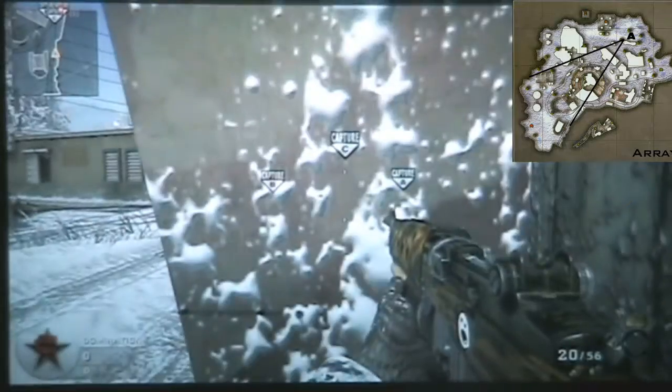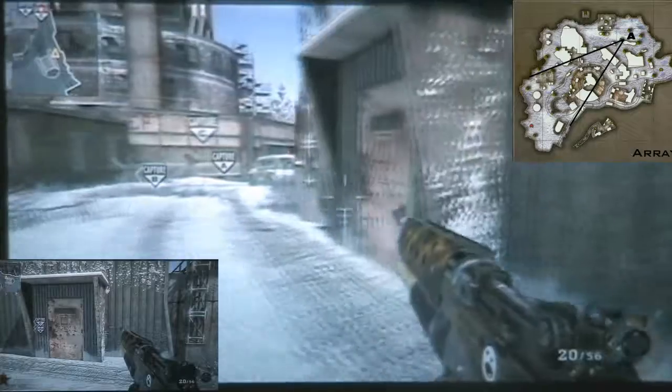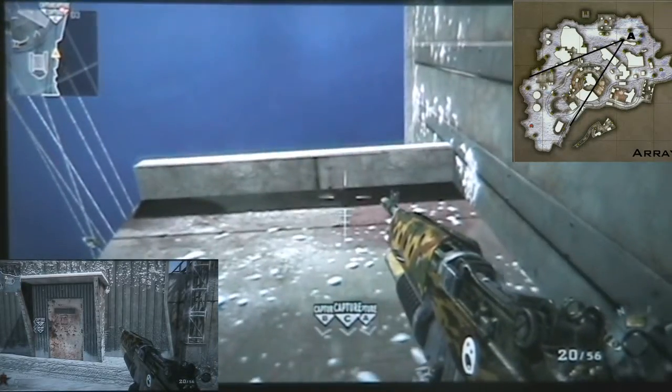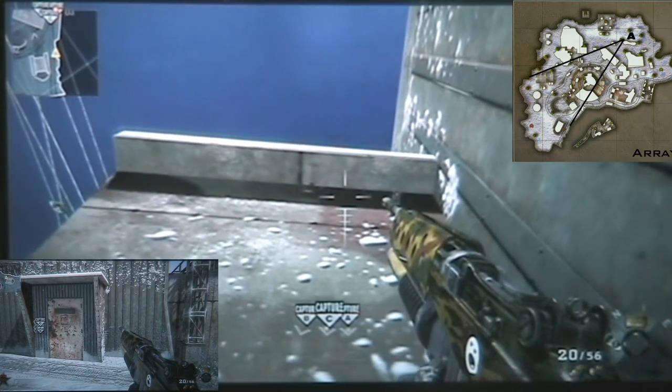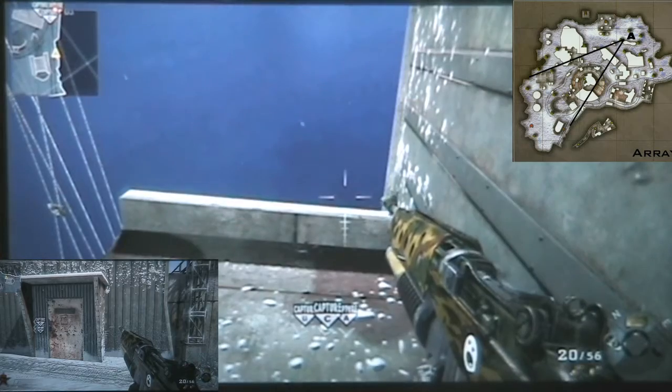For the very first point, you want to stand right behind this door here and just kind of huddle up into the corner and aim straight up at A like always. Just back up so that way you clear it.